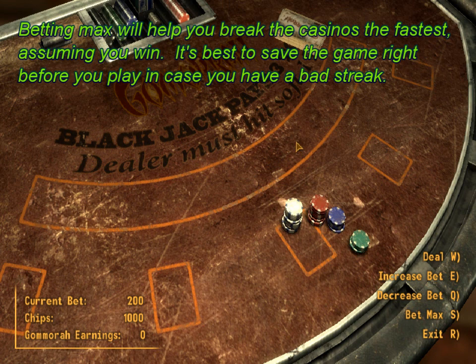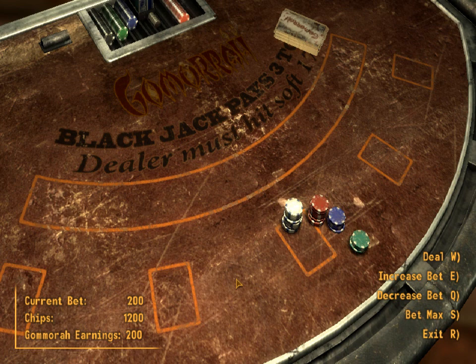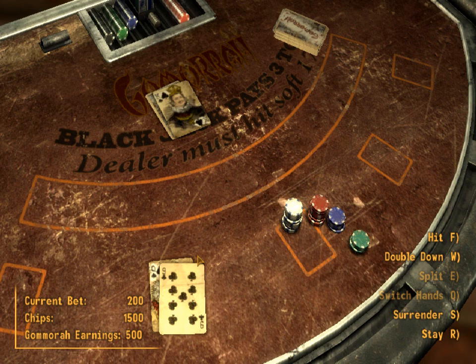You can play on any of the tables here, even the empty ones. I always bet max. It's good to hit on anything that's about 7, 8, 9, 10, or 11, and also around 13 or 14. When you have a high luck, you get 21 quite often. I wouldn't hit on 19 — I would just stay.